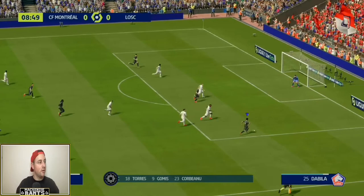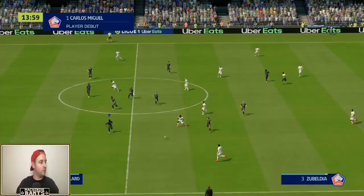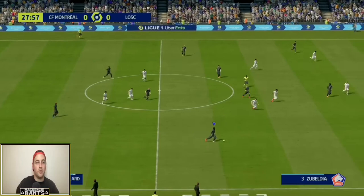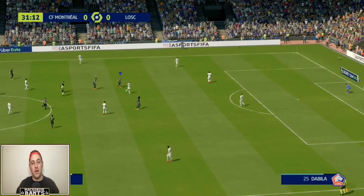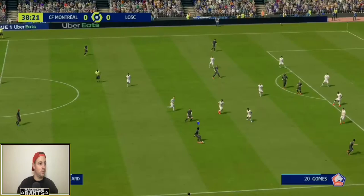Lille are threatening early but Zidane makes a big save. On a counter, Torres has a step on his defender, pulling it back — could be to Gomis — he just missed the far post while the keeper was rooted to the spot. Brogier picks up a yellow card, and he'll have to be careful the rest of the way. It's been a pretty even game so far; the best chance is probably the Gomis chance in the first ten minutes. The skill gap from League Two to Ligue 1 is considerable.